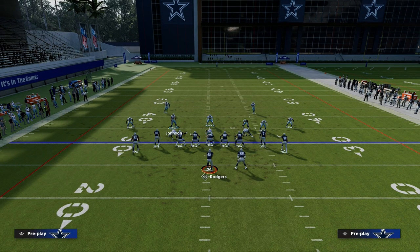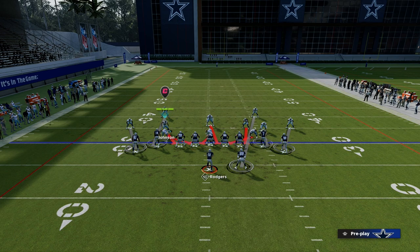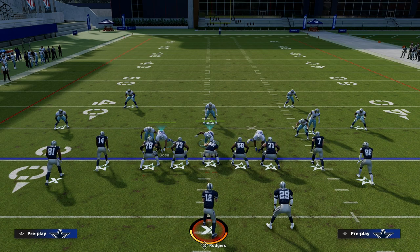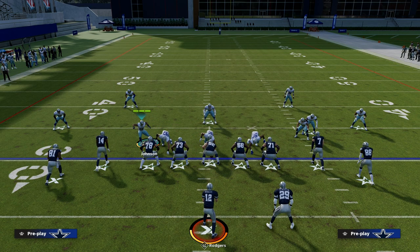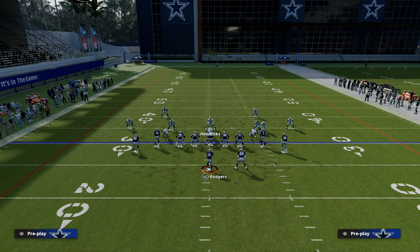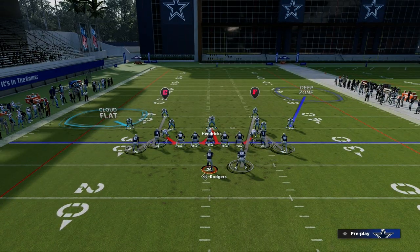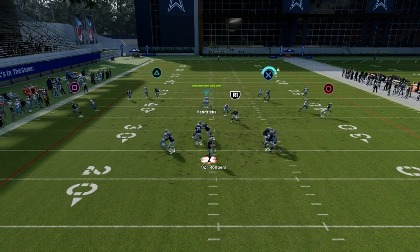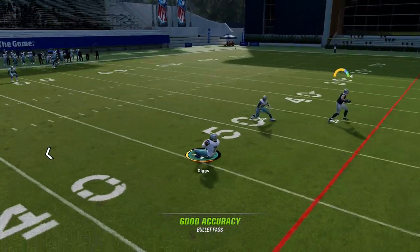If you want to do this out of LB Blitz, it's a little different. You're just going to walk these linebackers down like normal and then man these linebackers up on the outside players, then do the same exact adjustments. This will save you a couple steps. Basically the idea is — if they run Bench to the right and we're running it to the wide side of the field — that's going to get double covered just like that.